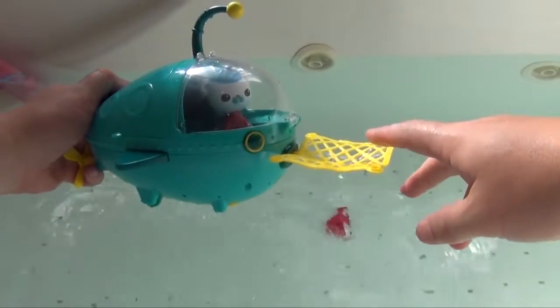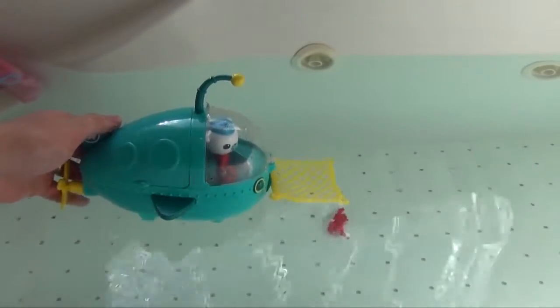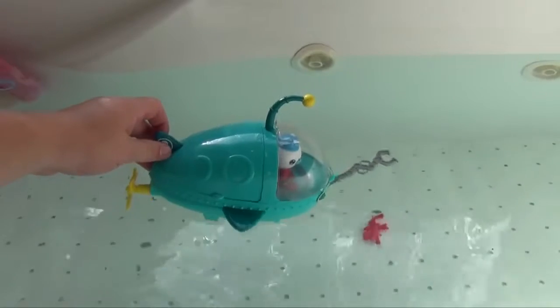The Gup A has a net, but unlike the Gup D, he can't shoot it. Down below you can see it comes with an angler fish. You can also replace the net with a hook to see if the Gup D can get different creatures. So that is the Gup A mission vehicle.